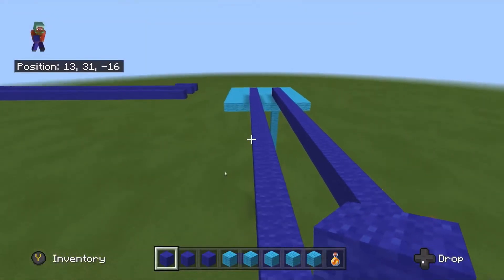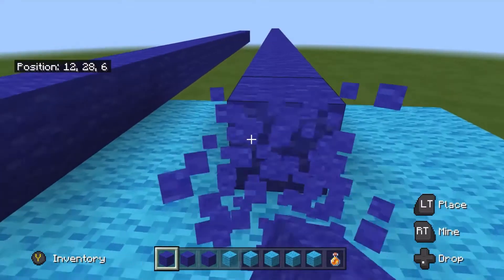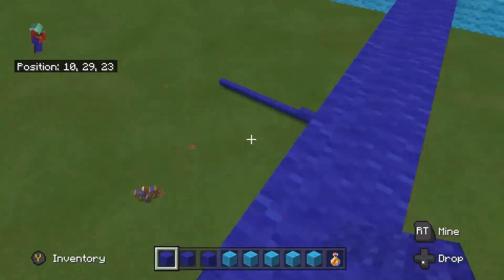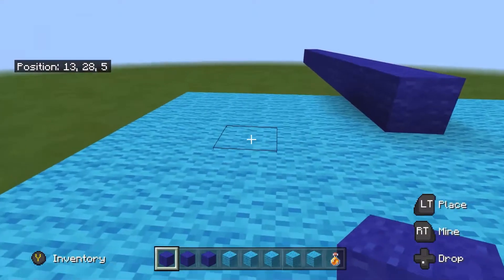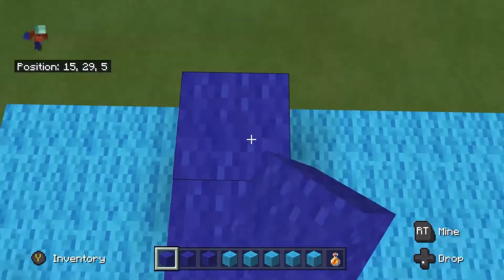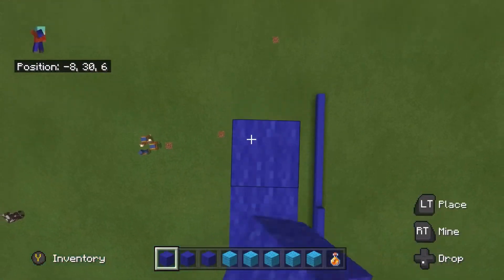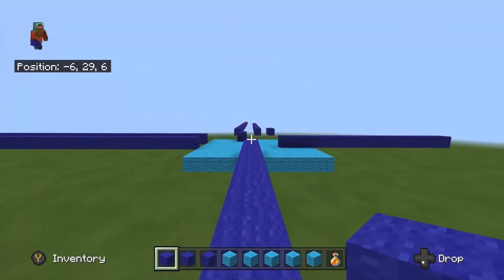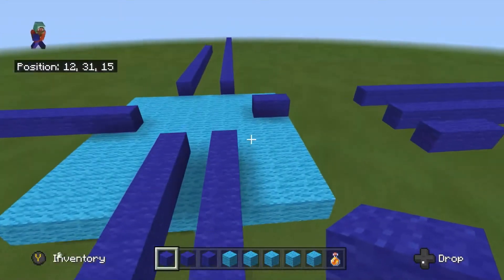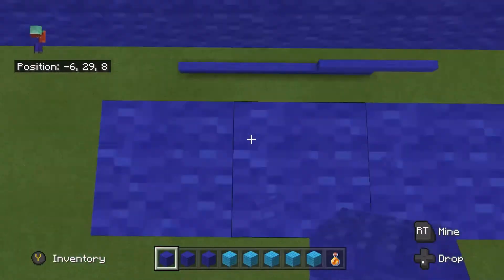I would recommend getting the beginner method down first before using the advanced method. It saves a lot of time — with the beginner method you need at least two blocks of space, but with the advanced method you can do it from just one block away, because the running provides all the momentum for you. You can place a block and run toward it, or just do it straight from the edge.